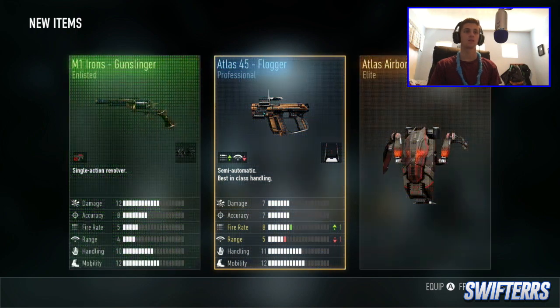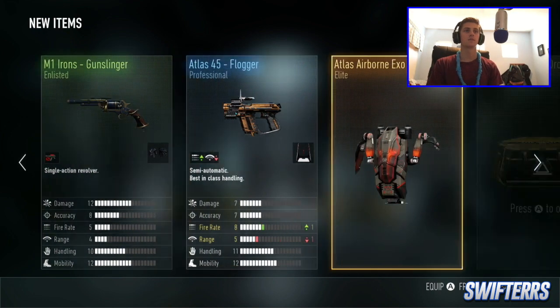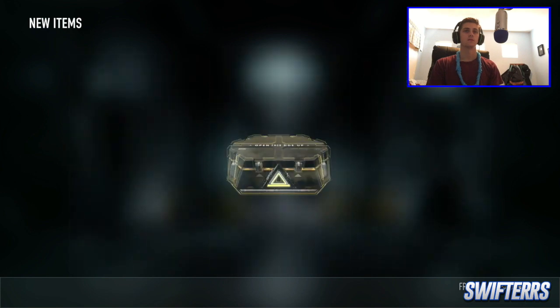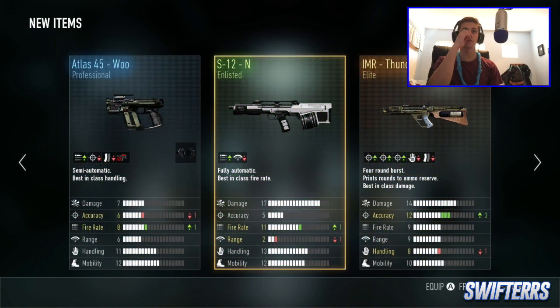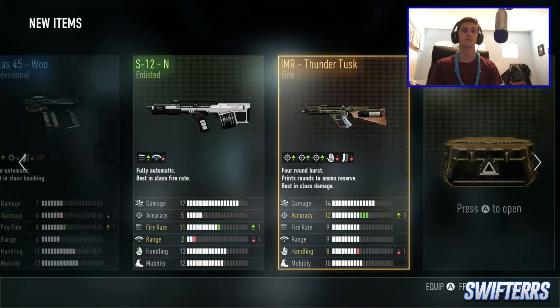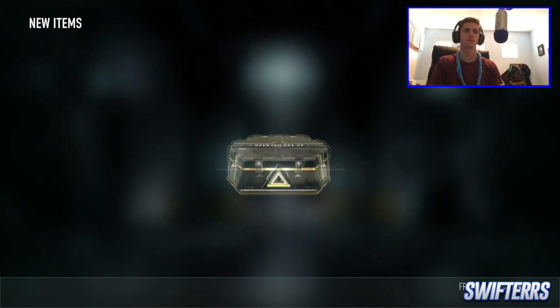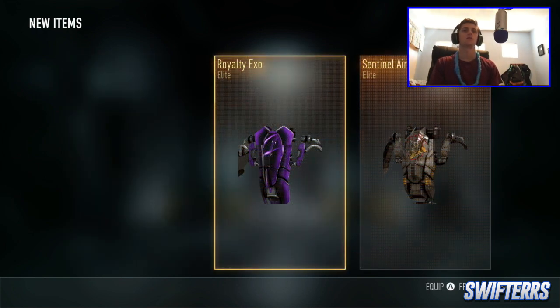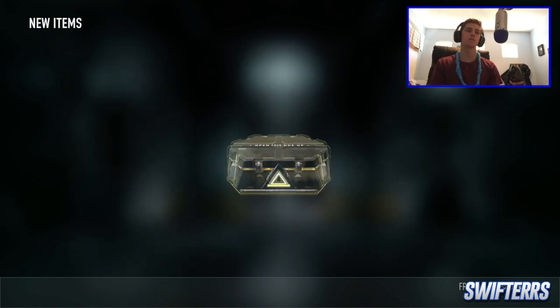Elite — Gunslinger, ooh, that's sick. Double Kimbo, that's cool. IMR Thunder Tusk — that's awesome, that's really cool. Glad I got that. I don't really use the IMR that much, but maybe I'll start using it now. Royalty Exo — not too shabby. Four more, baby. Come on, give me some legendary gear.